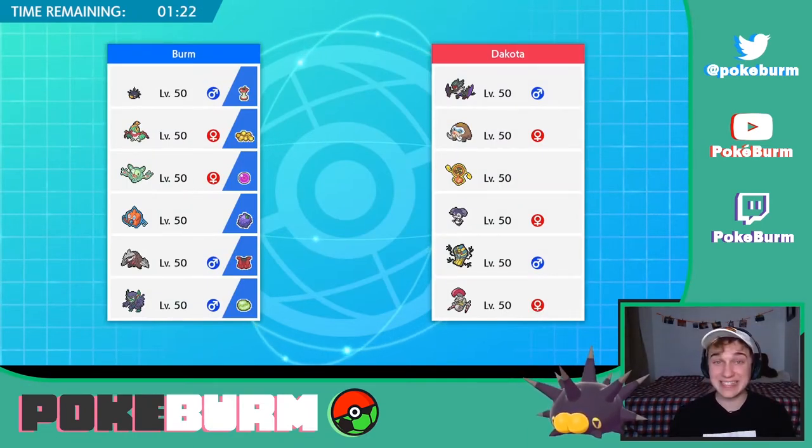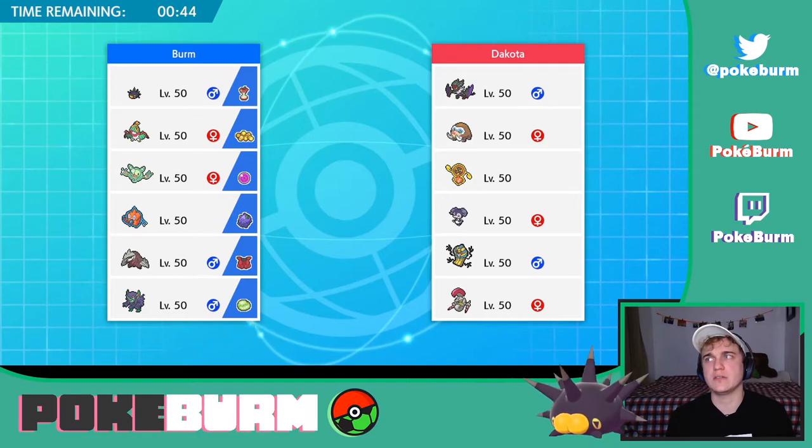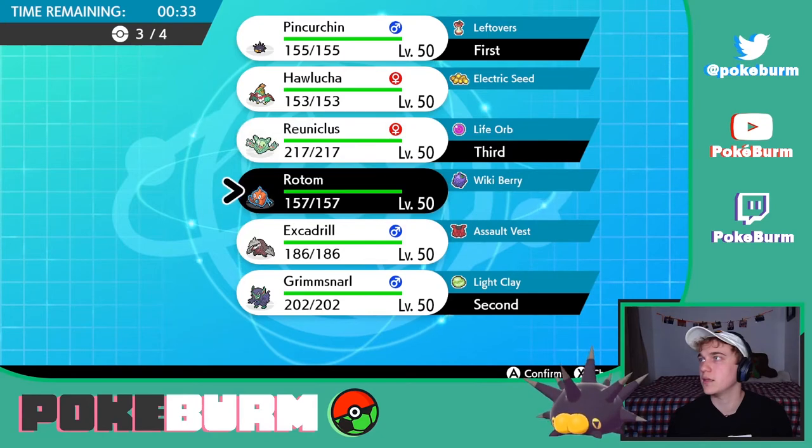What is that team? Trick Room. Let's lead Pincurchin and Rotom and bring Reuniclus. Actually — here's what we do: lead Pincurchin and Grimmsnarl, and bring Rotom and Reuniclus in the back. It's so weird — we're not bringing Hawlucha. That's like the main gimmick, but let's try this.